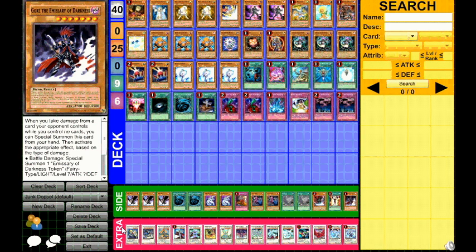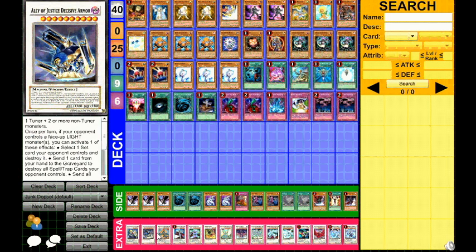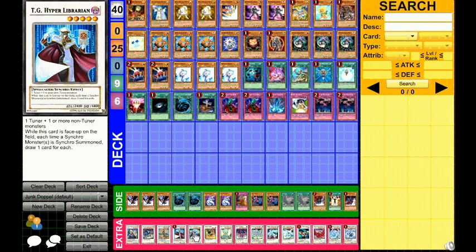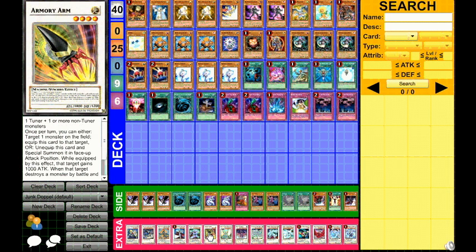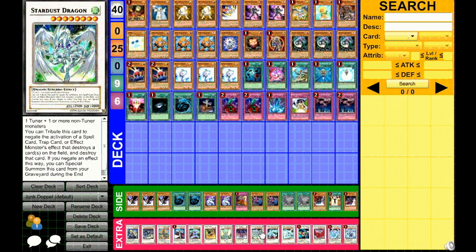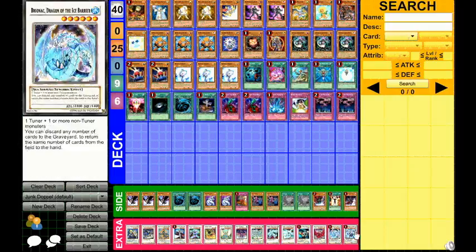And for your extra deck, you have one Catastor, one Decisive Armor, one Iron Chain Dragon, one Texianist Hyper Librarian, one Arcanite Magician, Armory Arm, Ancient Fairy Dragon, Scrap Dragon, Stardust, Shooting Star, Shooting Quaser, Formula, Black Rose, Brio, and Trish.